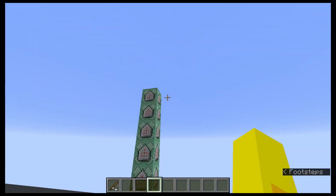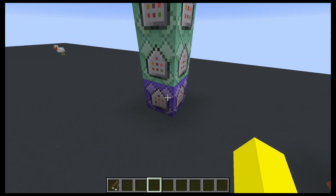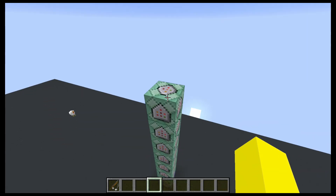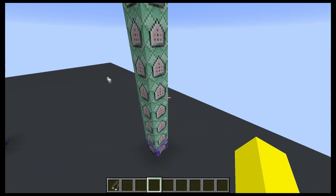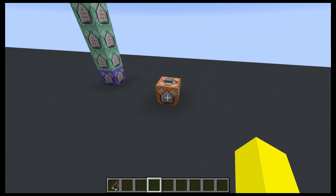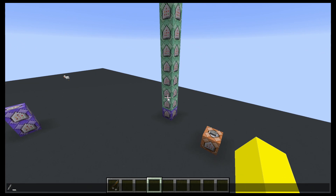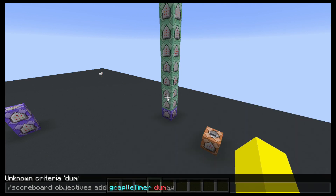That's kind of how all this works. These commands will be listed on a clock — all you have to do is make the bottom one purple, repeating, always active, and they're all unconditional. The second one is chain, always active, and it just goes up. Make sure the arrows are pointing upwards, or at least in a direction so they're all facing towards each other. There is also a command you will have to run once to start things off — it's scoreboard objectives, add grapple timer. That will be linked in the description.